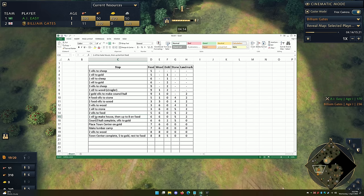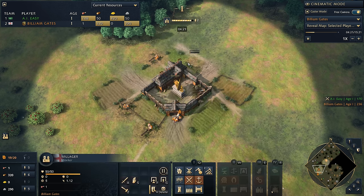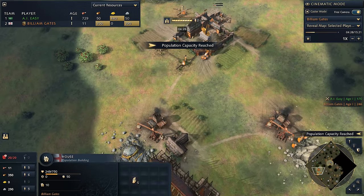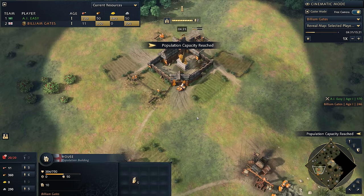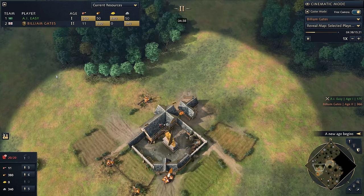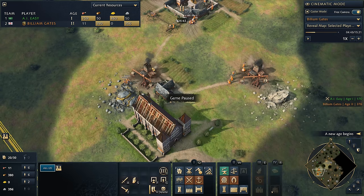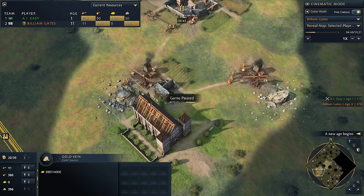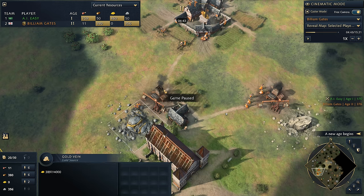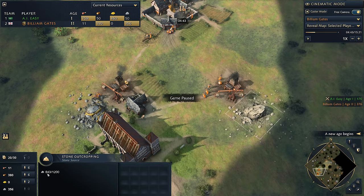Now we're making a house and going up to 8 on food. We drop down the house with one of our villagers using shift-click, then tell the town center to build the house and come out. We build the house away from our farms — our farms are going to be down here — so as a general rule, build houses towards your wood lines. The age-up came through at about 4 minutes 40. The two vills on gold just wait there.